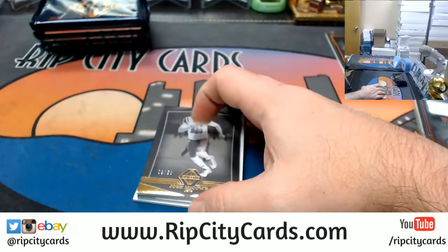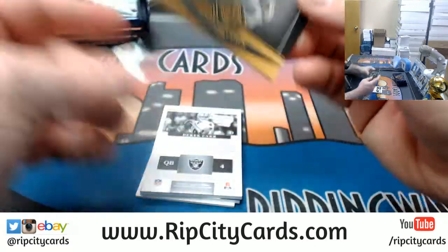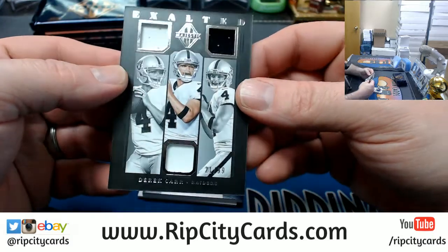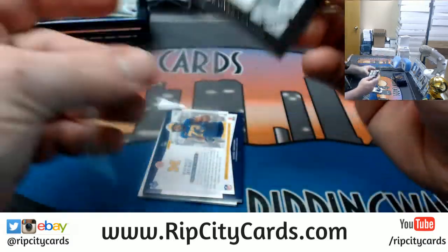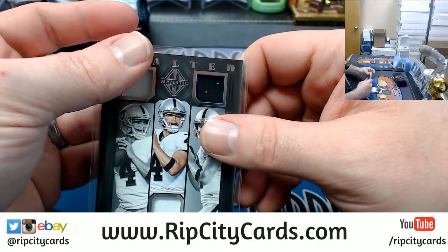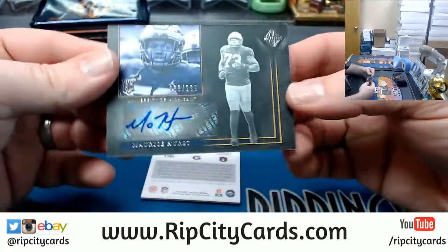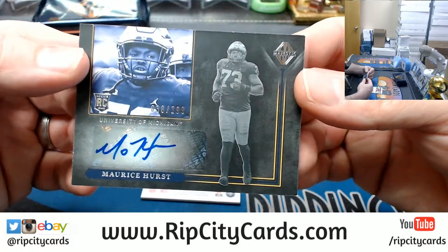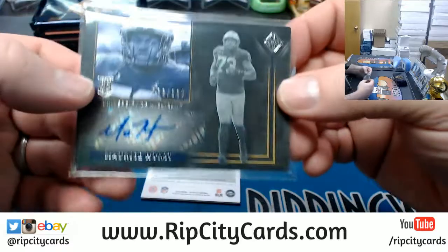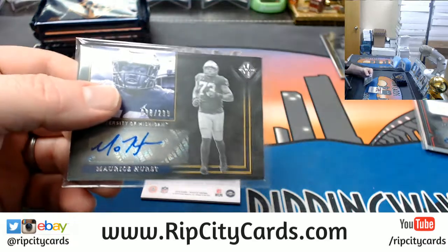Triple autograph on the bottom, 29 out of 50, McCown for the Jets. Derek Carr triple relic to 99 for the Raiders. Raiders Maurice Hurst, 38 out of 299 — Maurice Hurst.